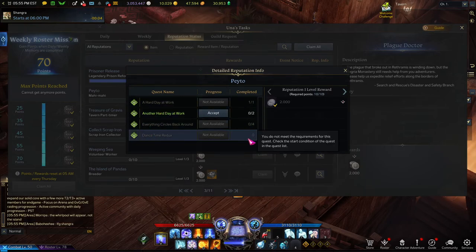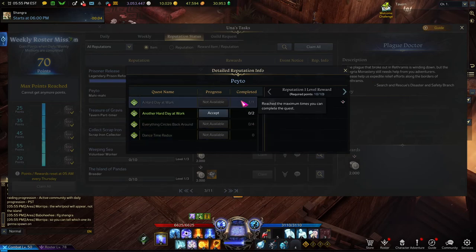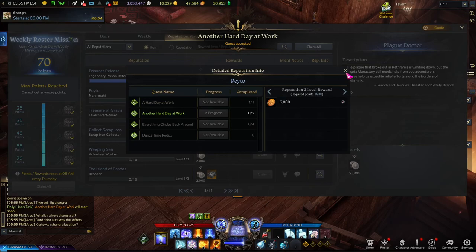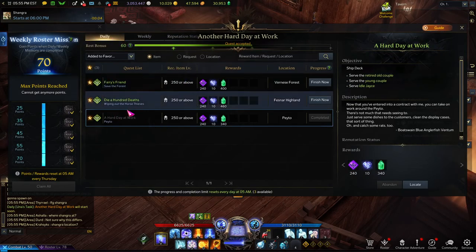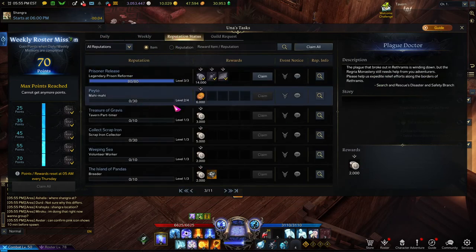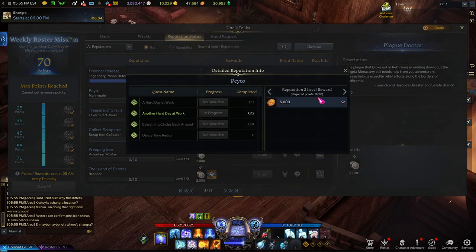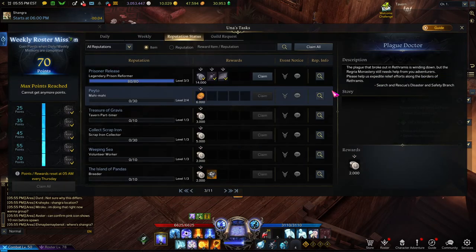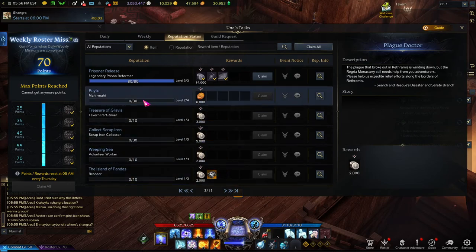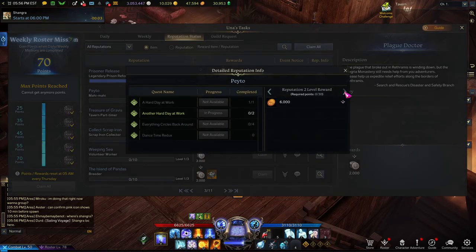The last one will most likely be repeatable. You can accept it straight from here, and if you want you can switch out your favorites or just do it through this menu in the following days. So now we have another Hard Day at Work — that's your entire chain quest, and it's as simple as it gets.